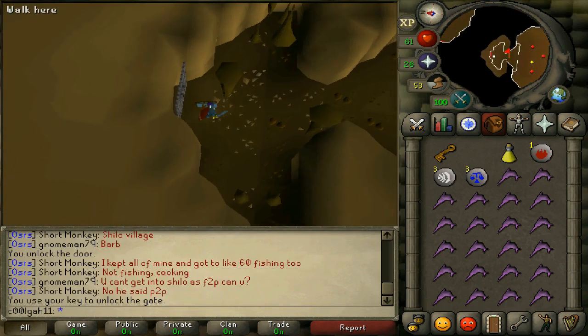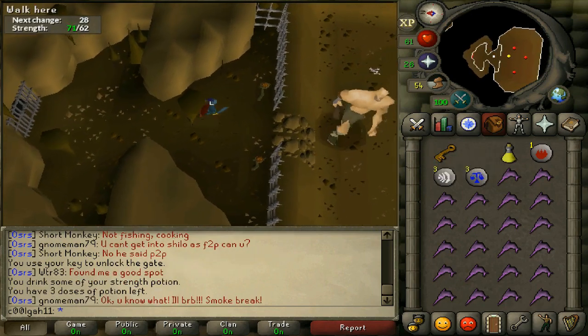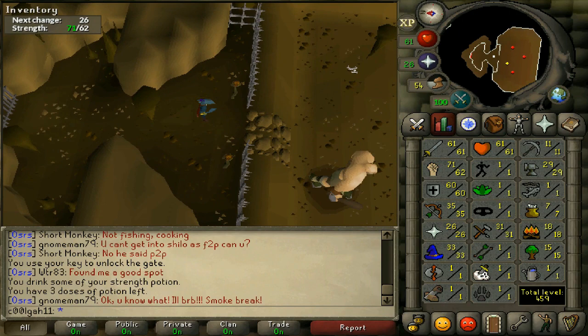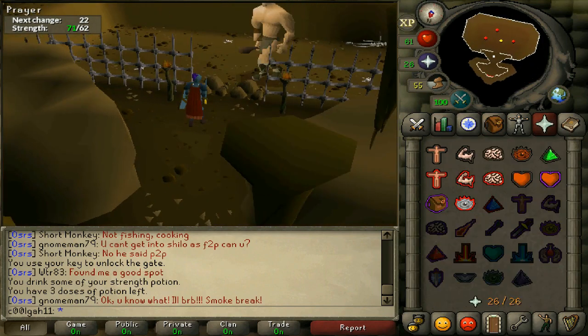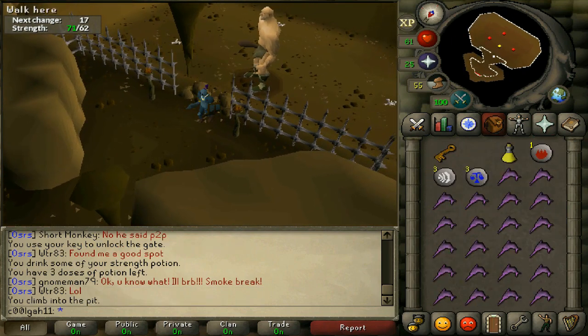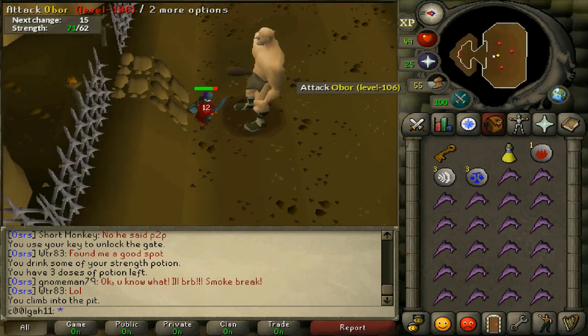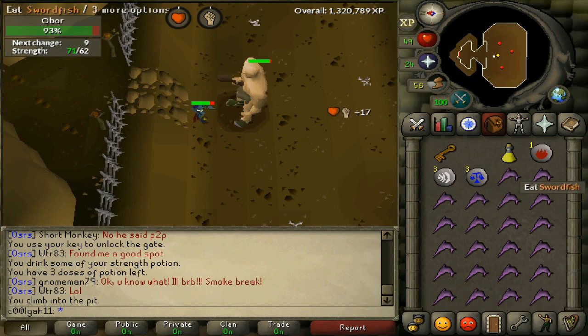Once you're in his lair, drink your strength potion and switch on your prayer before going in. He does have a special mage attack as you enter the arena, so watch out for that. He does hit hard — he can hit up to 26 with his magic attack, which is when he stomps.